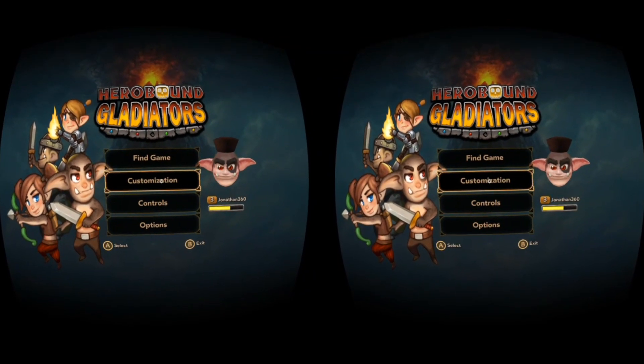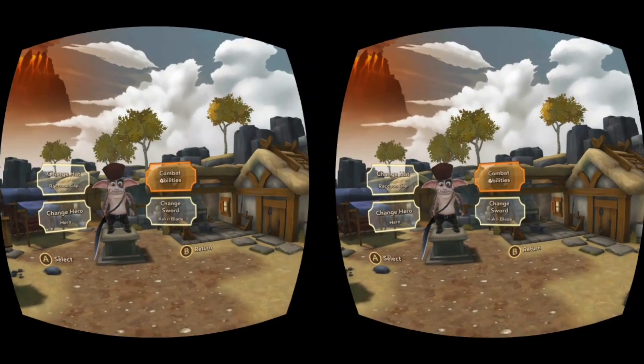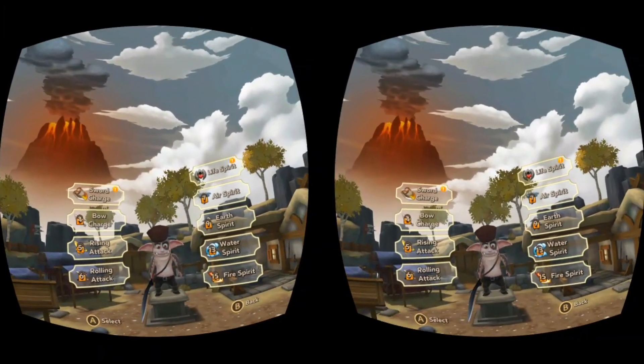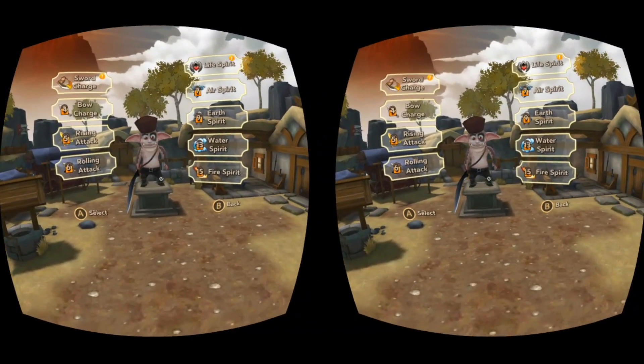There's a customization section here that allows you to change the look of your character, hero select, combat abilities, and change the weapons. Different abilities or weapons are unlocked depending on your level, and you start off as a level one player.